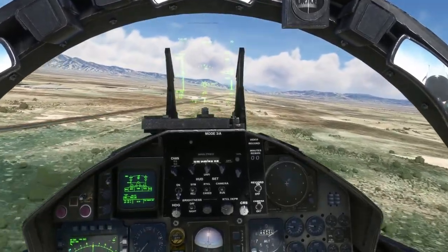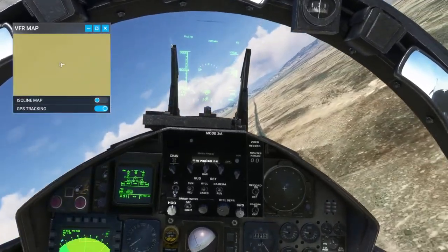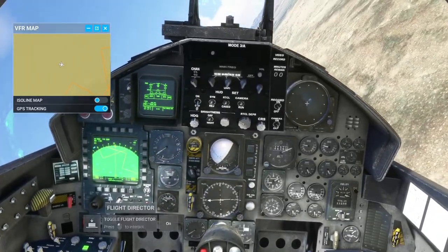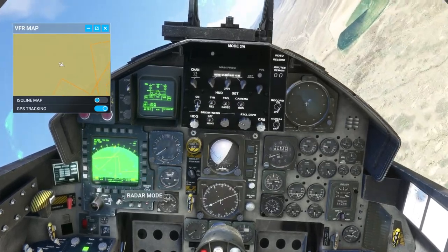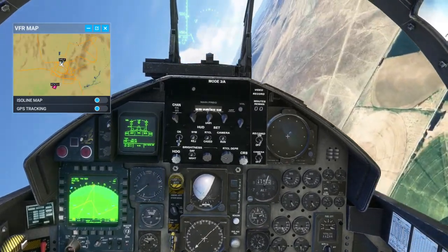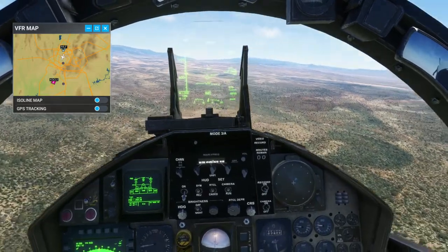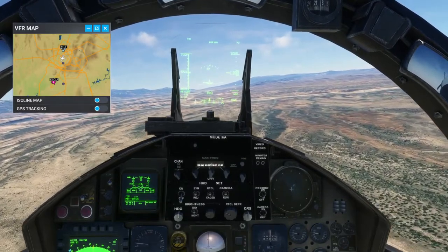It can be quite a fun plane to fly. Let's find a place to land it around here. KSGU — St. George Regional Airport. It's 9,000 feet, so that's no problem.